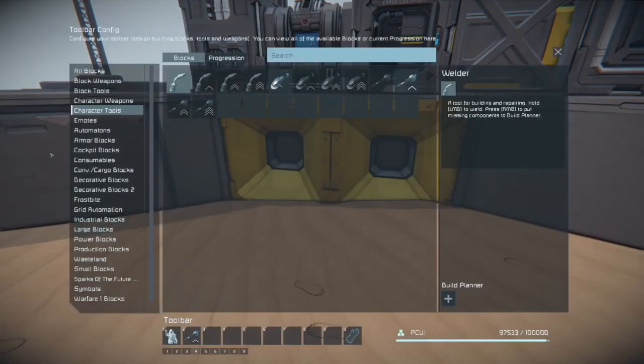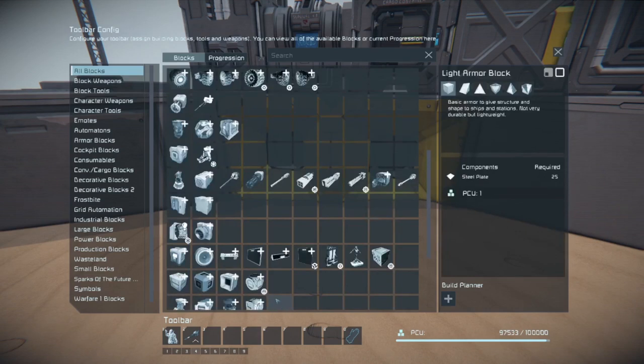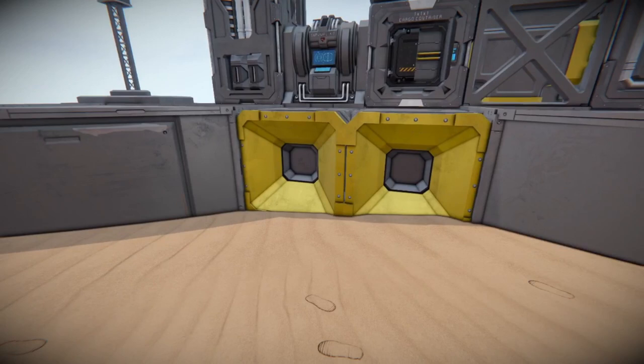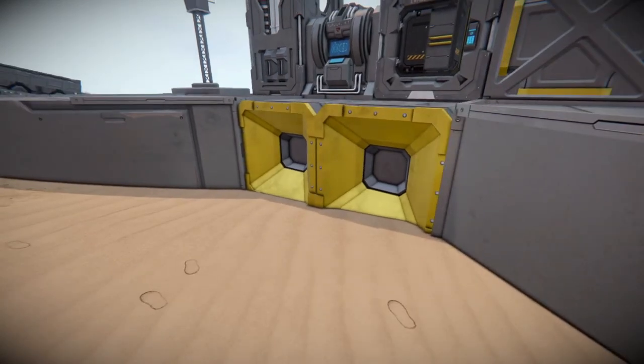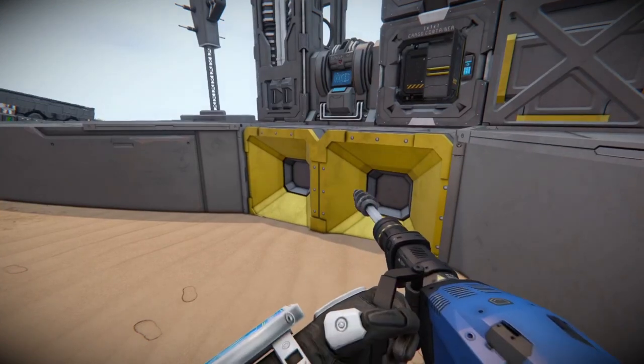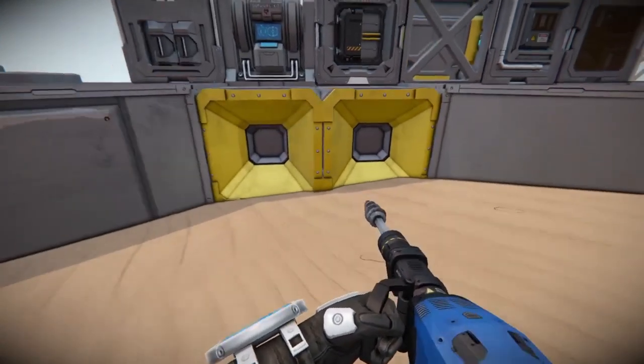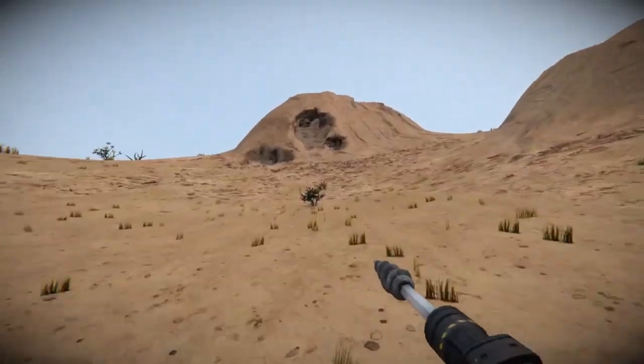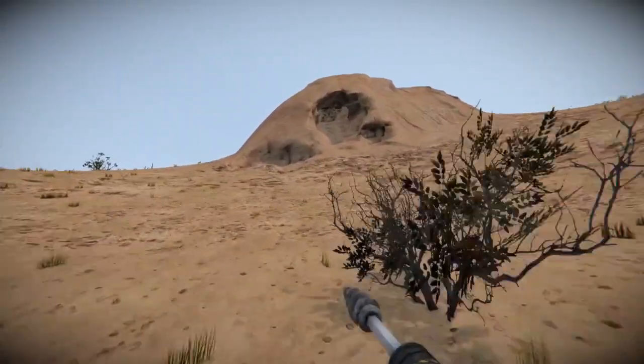What we have here are gather scoops — they're called collectors. They're basically like, for those of you graduating from Minecraft to Space Engineers, the funnel. You put them here, but unlike a funnel you can actually hook up piping to them. Work smarter, not harder — that's an old saying of mine from my earlier videos. Let me show you how we do this.